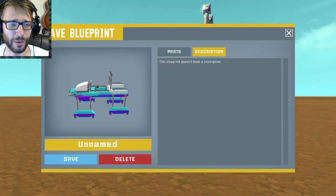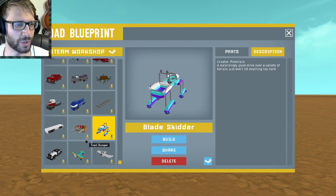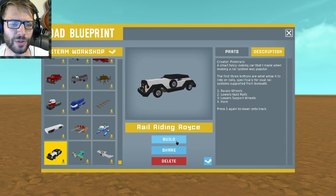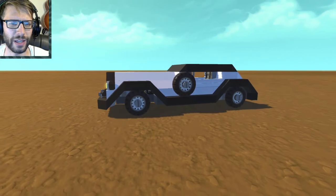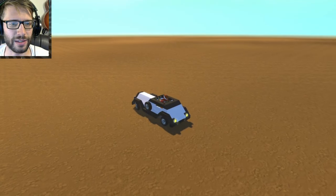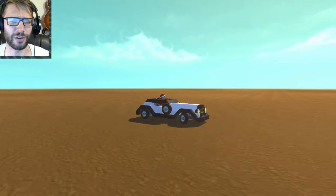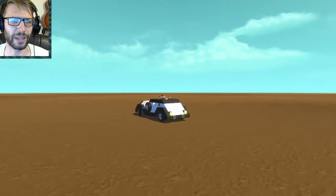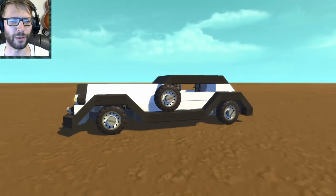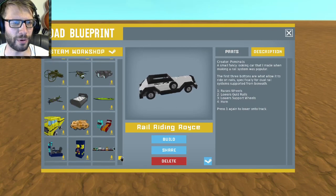You guys need to check these out on the Steam Workshop — go to the description and show these guys some love. They've made some cool stuff in Scrap Mechanic. This here I'm just going to quickly spawn — it looks like a Rolls Royce for the train tracks actually. Oh no, I can steer it. It's a really neat car, simple in design, but it really gets that point across of the type of car it is.